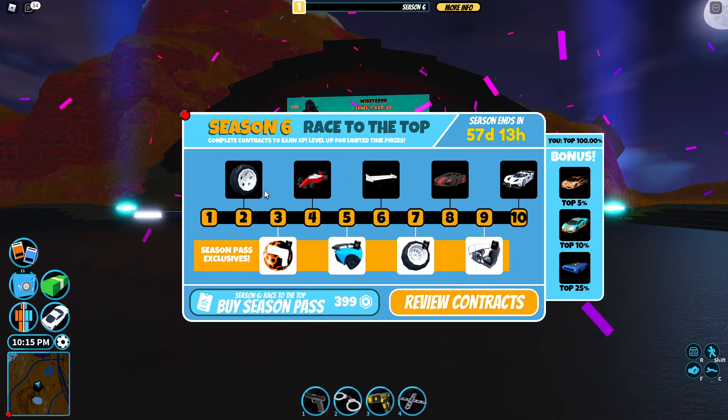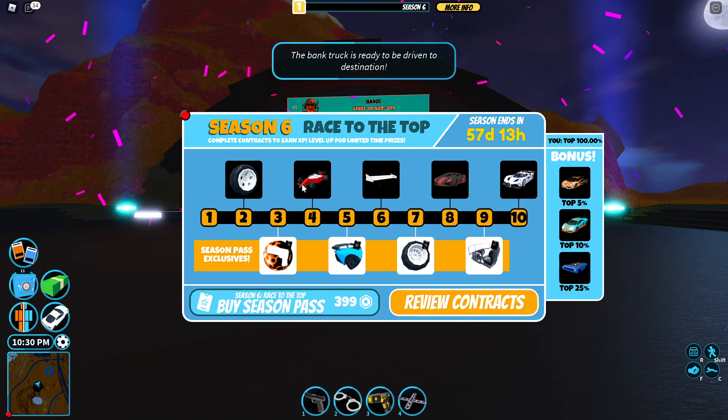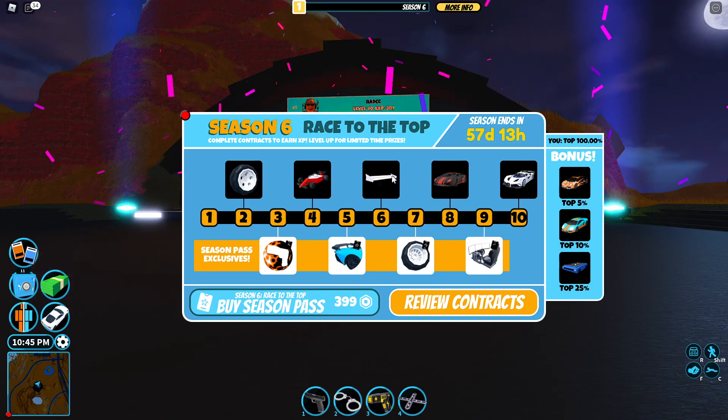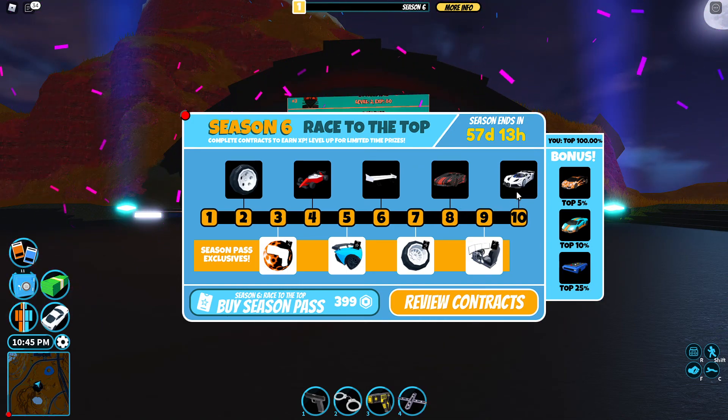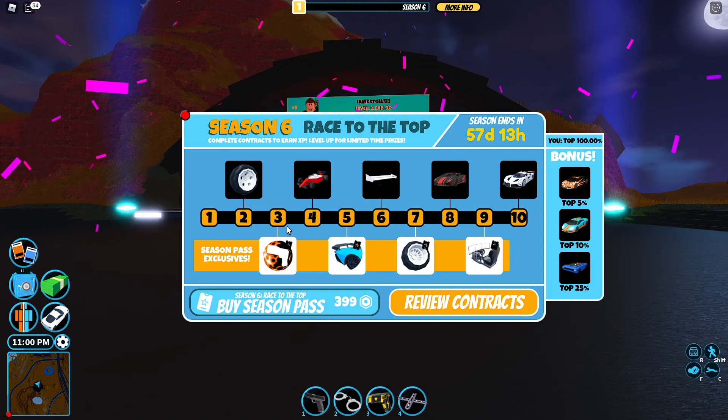Let's look at the new rewards. For the free season pass — you don't have to spend any Robux to get these. There are tires, what looks like a race car F1 bed item for your apartment, something that looks like a spoiler or wing, a vehicle skin, and the max tier vehicle we'll look at in a second.